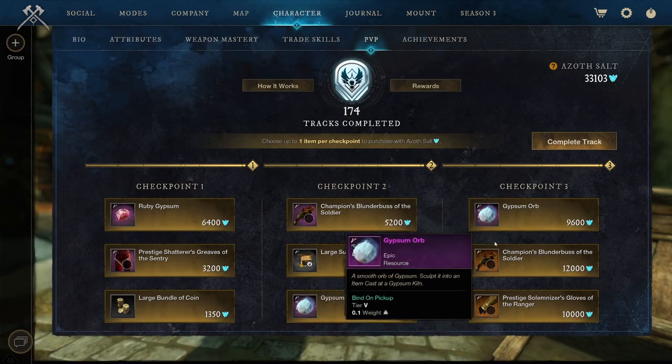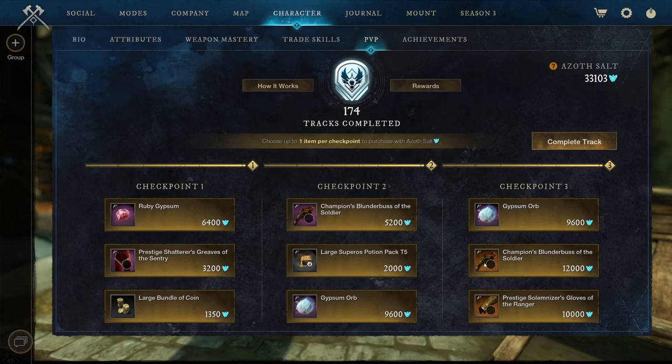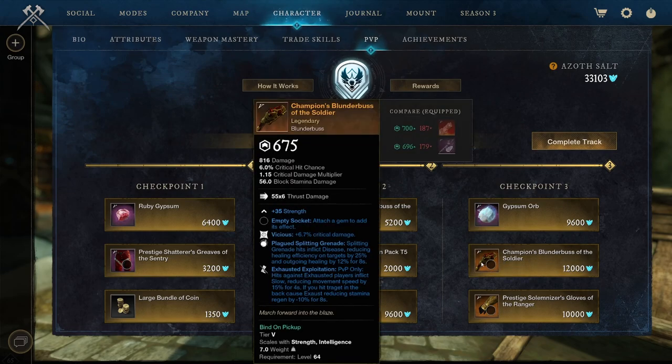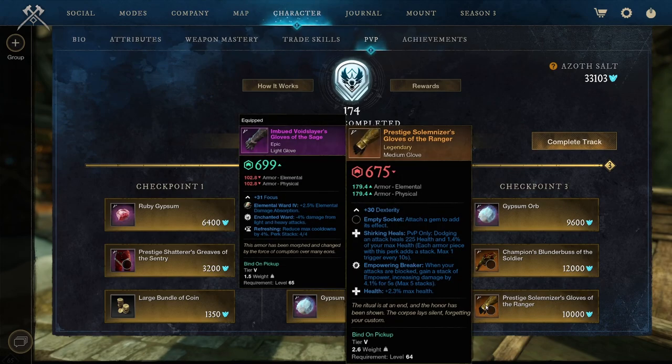Large Suprase Potion Pack tier 5, Gypsum Orbs again too expensive. Another Champion's Blunderbuss of the Soldier: Vicious, Plague Splitting Grenade, and Exhausting Exploitation — this is actually a pretty good one. Vicious is really good, Plague Splitting Grenades is pretty good, and Exhausting Exploitation — PvP only, hits against exhausted players, inflicts Slow — actually really good as well. Now that the Pestilence is out, Blunderbuss players are mostly gonna go towards the Pestilence, though there might be some perks on other Blunderbusses worth having. And lastly, Prestigious Dispatches Solomizer Glove of the Ranger: Dexterity, Shurken Heals, Empowering Breaker, and Health. Empowering Breaker is an interesting perk. Shurken Heals got a lot of nerfs and Health is still a main perk.